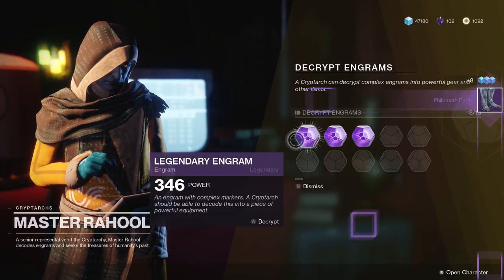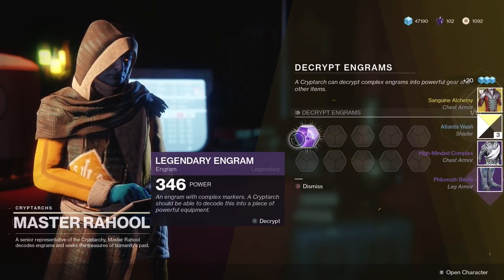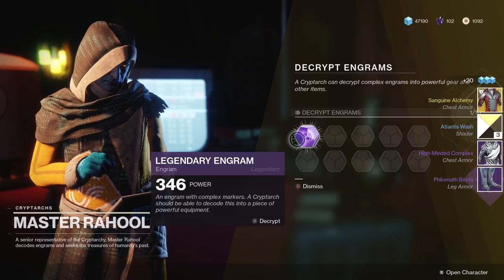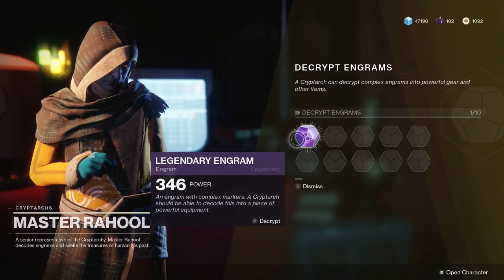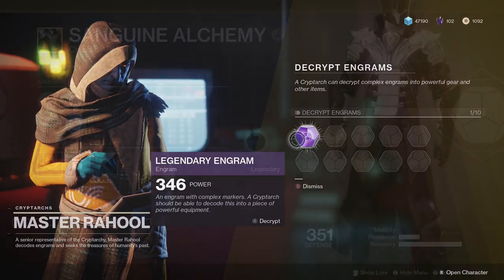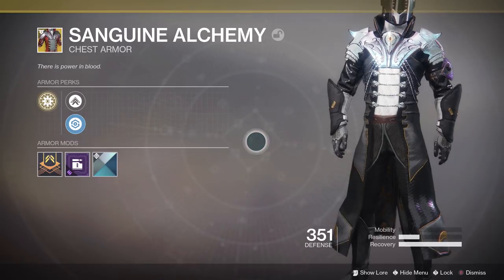Hey everyone, welcome. I am Mr. Bow and in today's video we're going to be taking a look at a brand new exotic chest piece for the warlock that was introduced into Destiny 2's Warmind. That is the Sanguine Alchemy, and it can drop for you from exotic engrams.